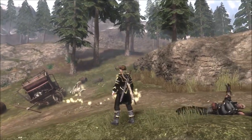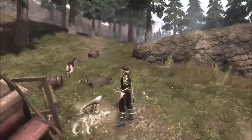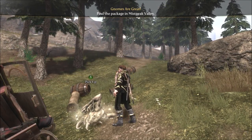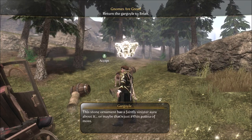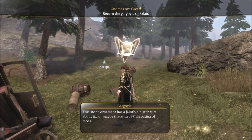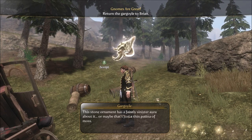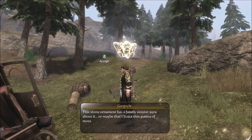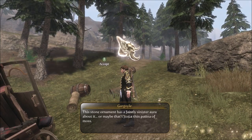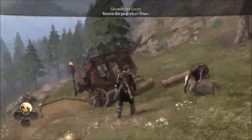I'm surprised that they had that many people hiding over there that I didn't notice before. That's a gargoyle from the second game — how about that? This stone ornament has a faintly sinister aura about it. Or maybe that's a thin patina of moss. That is how you pronounce that word, right? I don't run into that that often, and I don't have a lot of people saying it. It's a problem with book learning — you know the word but then you never know the pronunciation.